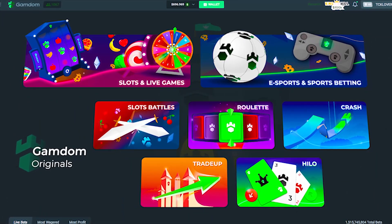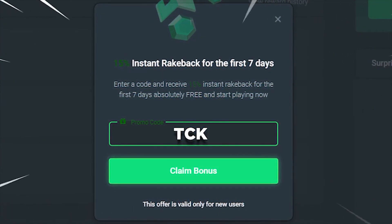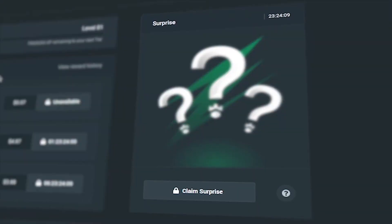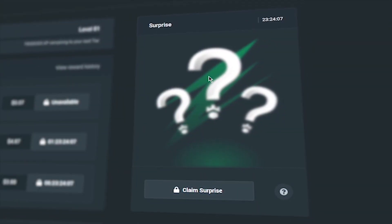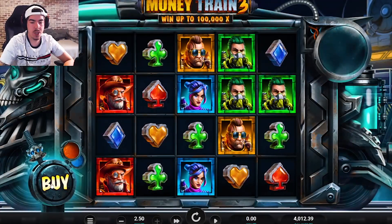If you guys want some rewards on Gambit, click over here at rewards after making an account and use code TCK. After that you're able to get instant rakeback, weekly rakeback, and monthly rakeback, as well as a daily surprise where you might make some good money. Make sure you guys are responsible if you're going to be playing on here.